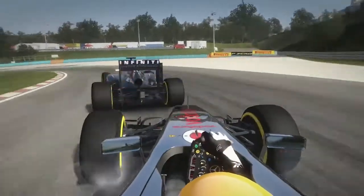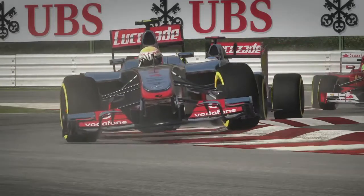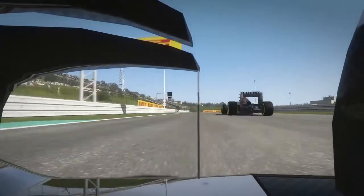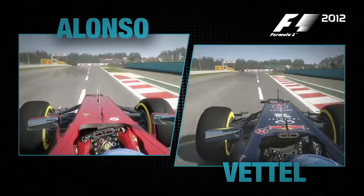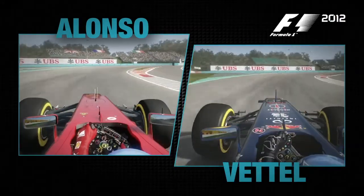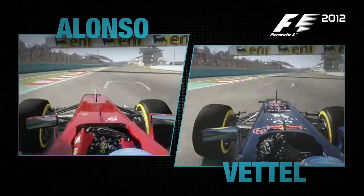Significant work has gone into the physics model, particularly the suspension, which has a real kind of sea change on the feel of the car. You can really attack the track. Many people will watch fastest laps or whole laps on TV at the weekend — now you can really get the sense of doing the same things as drivers. It's just those extra elements that make you feel like a real Formula 1 driver.